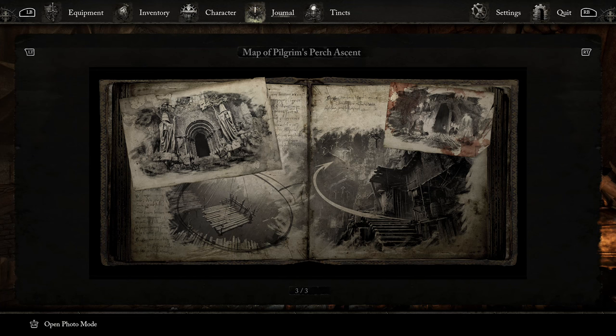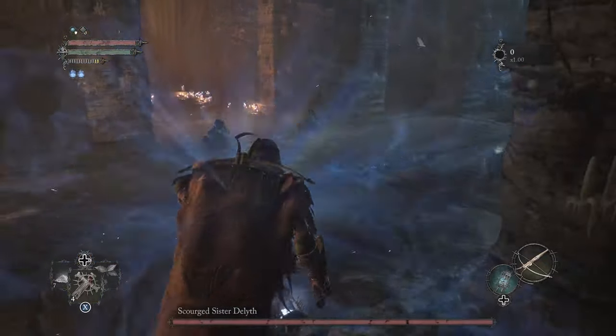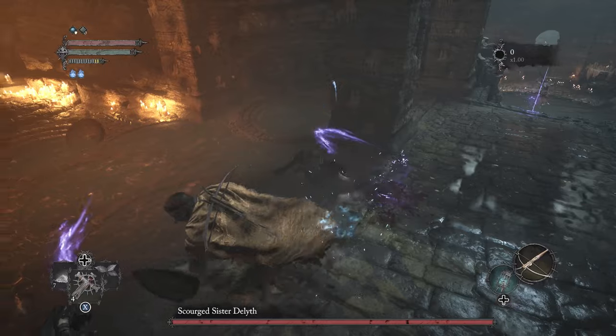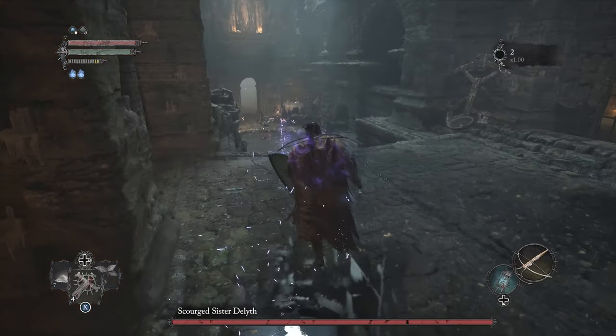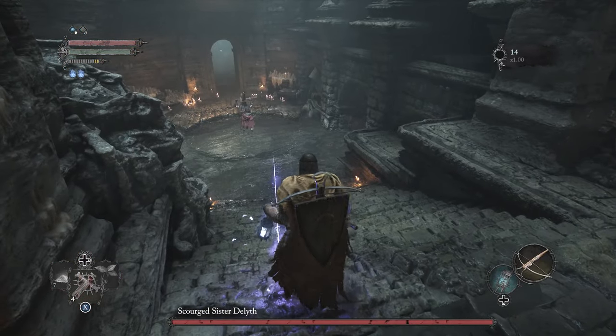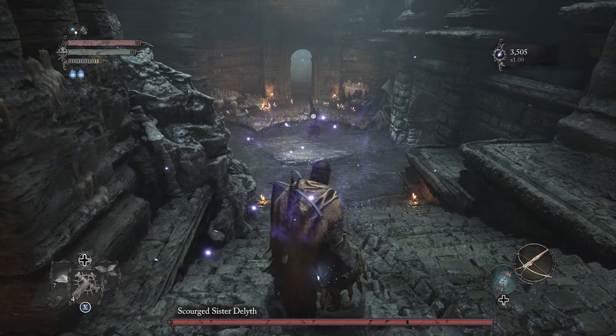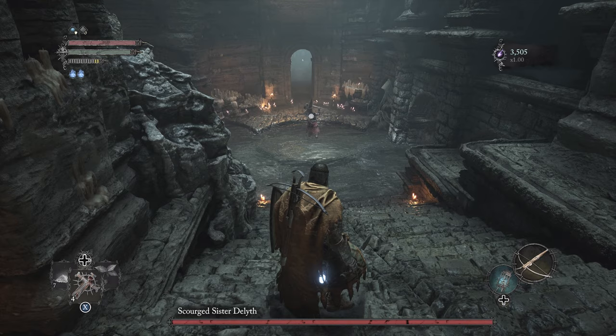Hello everyone, Luna here back with another guide video. In this one we are playing Lords of the Fallen and I'm showing you how to do a few things in Pilgrim's Perch Ascent — the second main area of the game after the Skyrest Bridge. While there are plenty of items to find in this area, I'm only going to go over the good stuff, found mainly in chests and power boss fights.